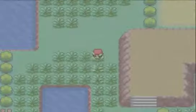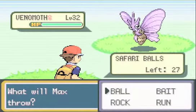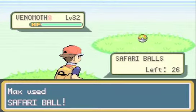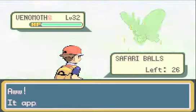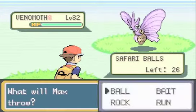Over here — another one. This is a Venomoth. I kind of think about bug Pokemon and I really like them, so I'm going to try and catch it. It's watching carefully — yeah, screw it, I'm going.